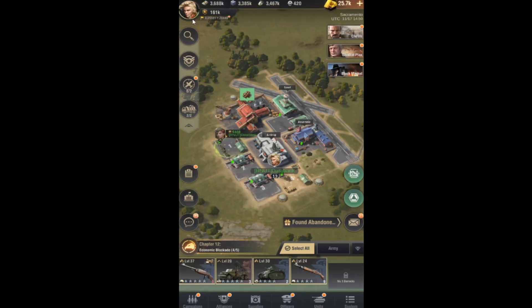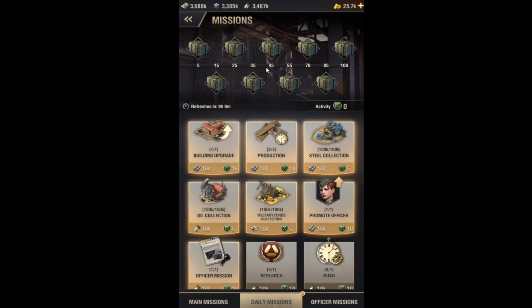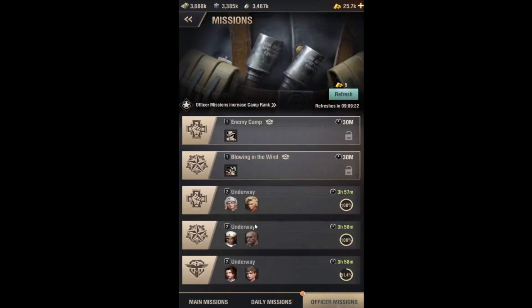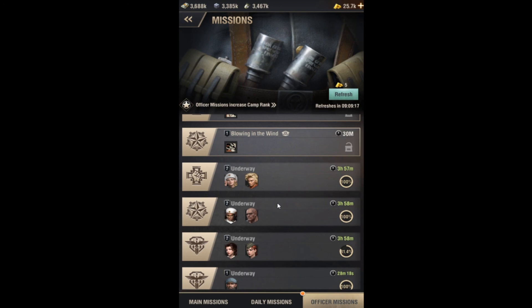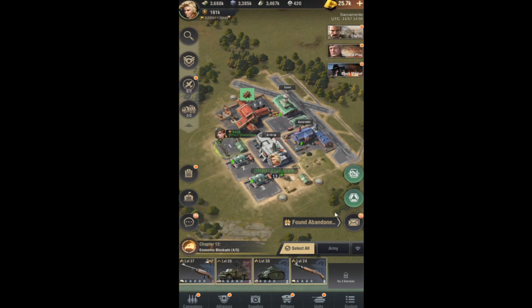While you're playing, always be doing your daily missions, and also check in here to make sure you always have officer missions running at all times. It's free camp rank and free bonuses — it's great. That's pretty much everything there is to know about missions in Warpath. If I missed anything, feel free to comment, but yeah, that is pretty much everything about missions.